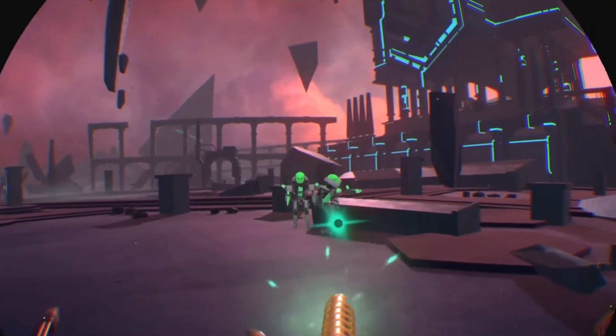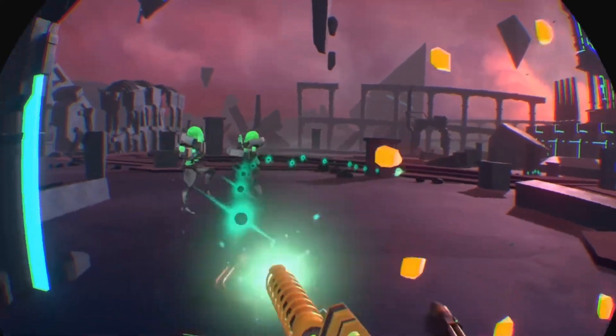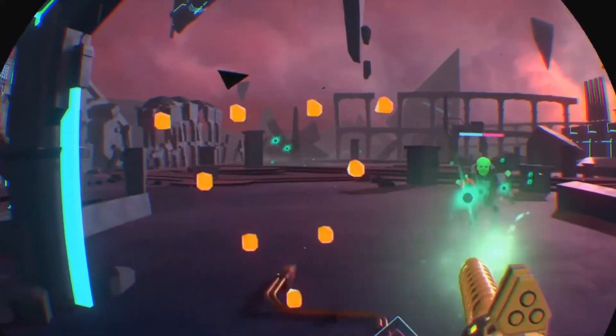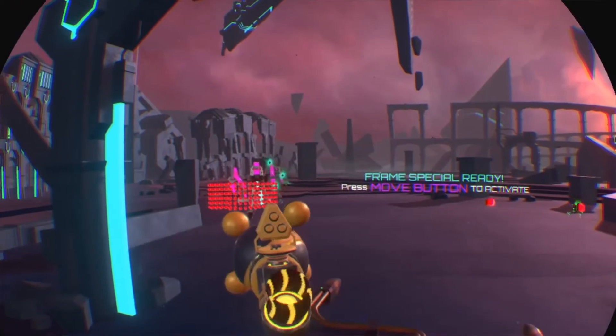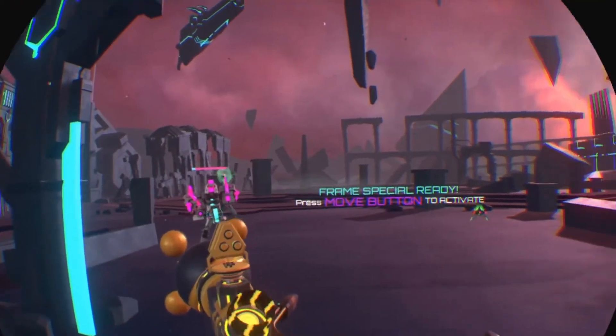Things start off pretty simple — you're fighting off your first few waves of enemies, dodging bullets with your head, and blocking them with your shield. The bullets can only hit your head, they won't hit your body. You get bonus points for near misses and headshots. If you do get hit, time slows down for a couple of seconds, giving you a little time to readjust.